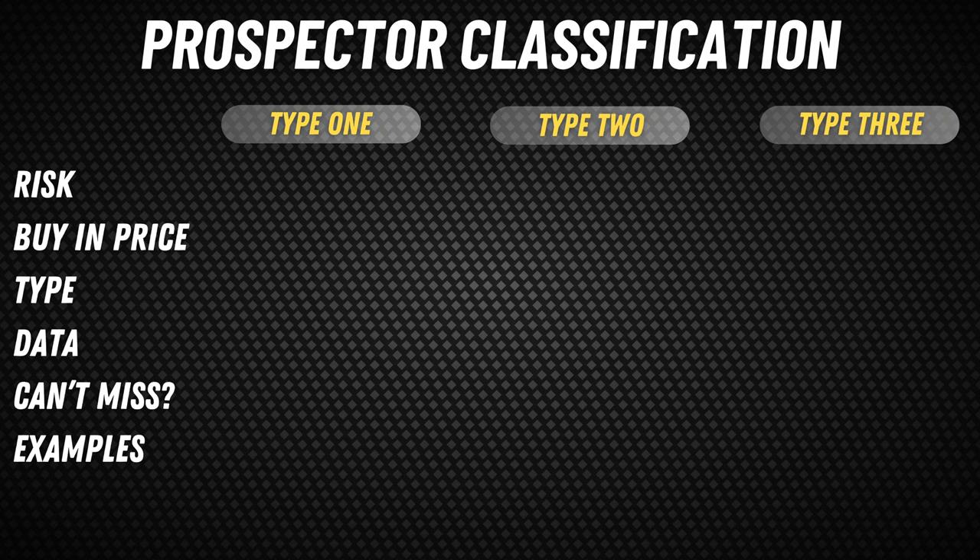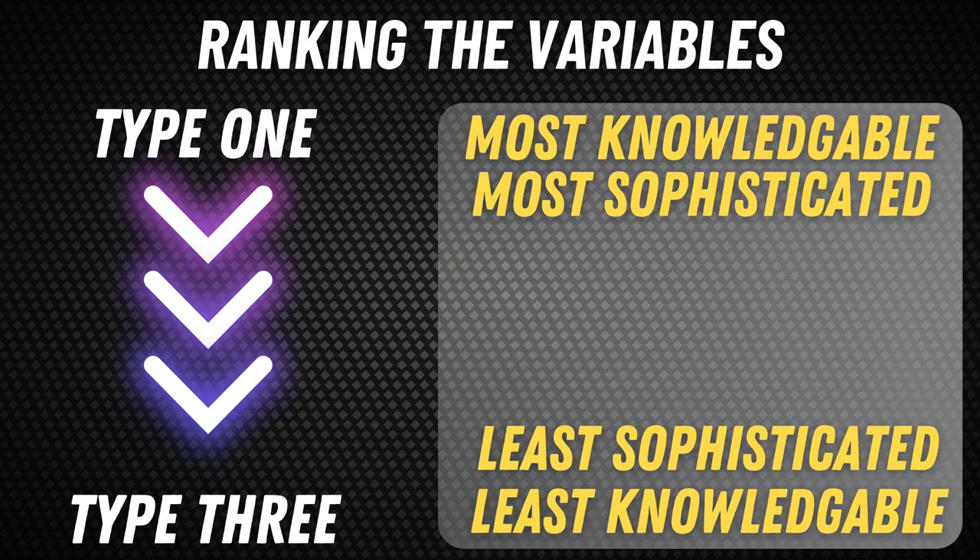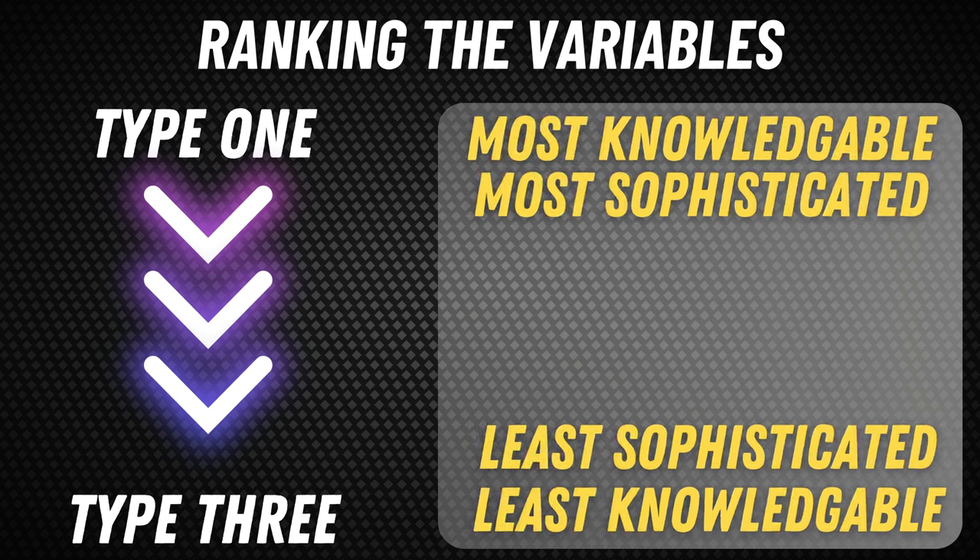It is worth noting that in general, as we move from Type 1 prospectors to Type 2 to Type 3, you generally lose a level of sophistication. Type 3 prospectors are typically less knowledgeable — they aren't in the weeds of their specific player. They're typically much more emotional in their decision making, whereas Type 1s are usually much more data-driven. Think of Type 1 prospectors as those who get in the absolute earliest. If a new Bowman Chrome product comes out with all the new shiny rookies, these types of prospectors already know who they are going after. The Type 3 people are the last ones to get on the boat.